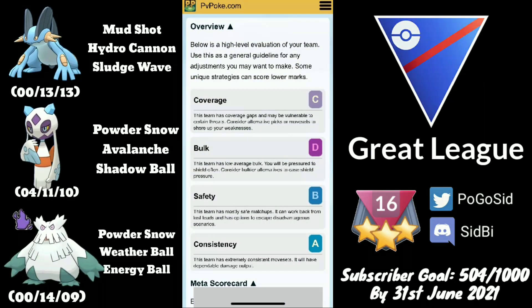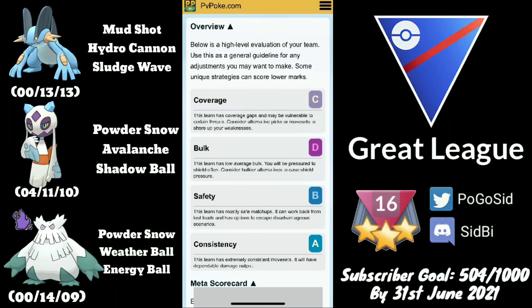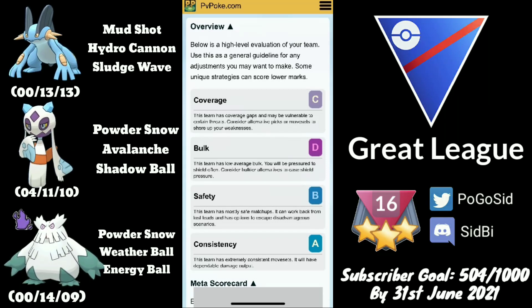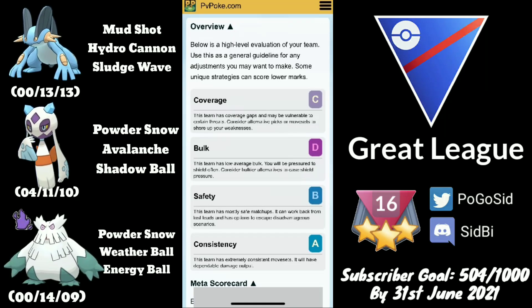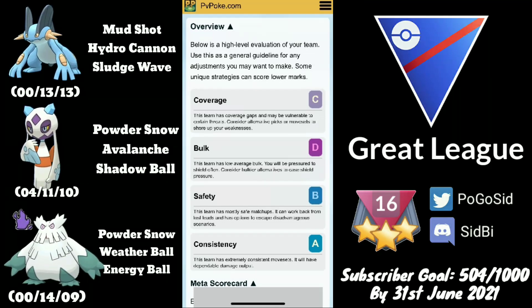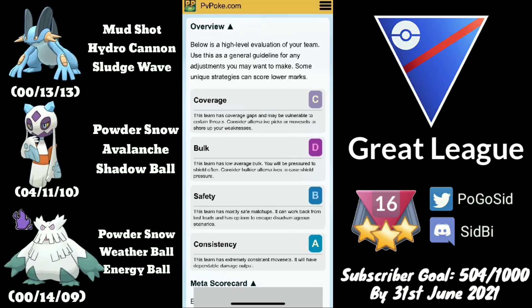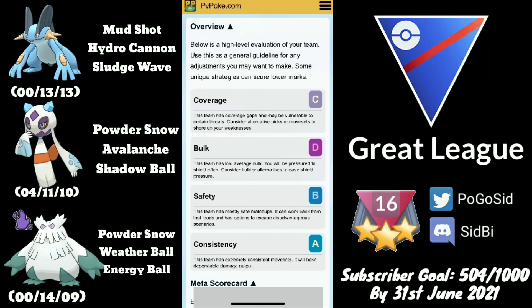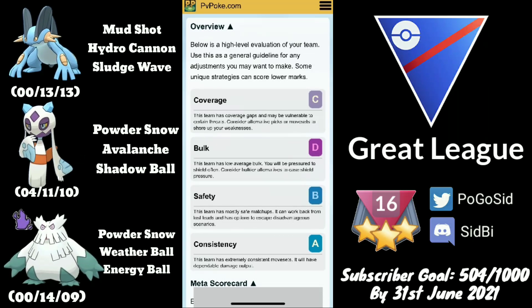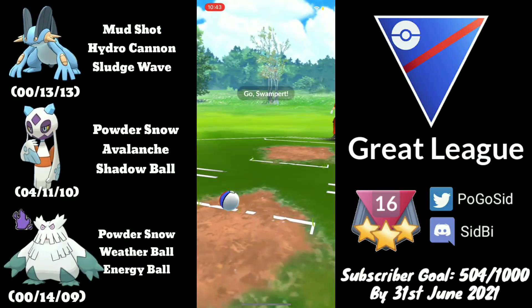Moving on to the team composition: the team we are using today consists of Swampert, Frostlass, and Shadow Abomasnow — basically an ABB line. If you manage to draw out a rock type or fire type user, Abomasnow can really help in the back. As for PvPoké rating, this team doesn't really do well, probably because it's an ABB line, but Frostlass with energy advantage can be a very handy Pokémon.